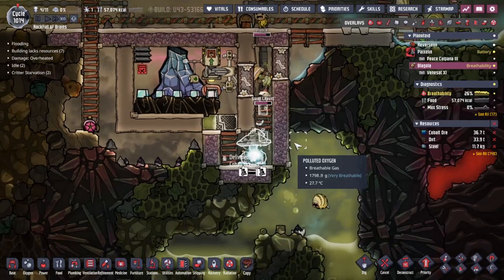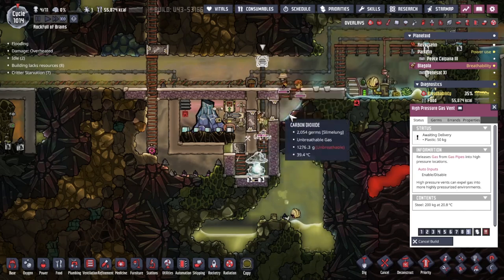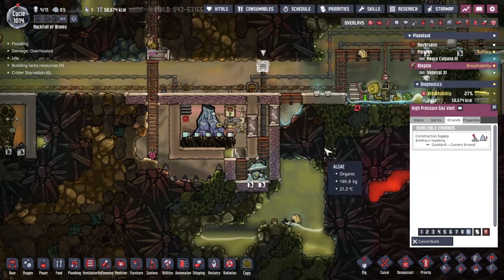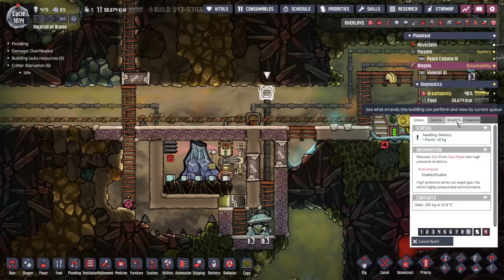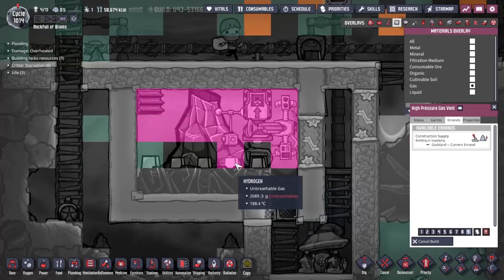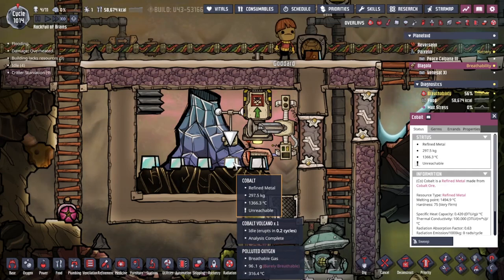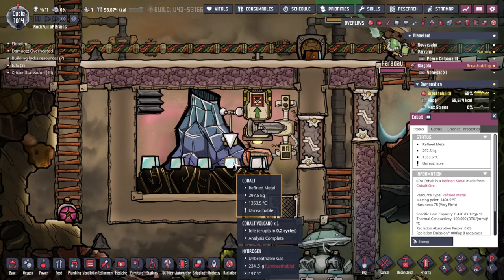That was pretty quick actually. Of course, we do have some breathing issues and no one's come along to make a delivery of the plastic to the vent here. The hydrogen has indeed touched, and I think maybe this cobalt is dropping pretty sharply in temperature - it was 1,300 and it's still 1,300, but we are physically watching it drop by degrees a second. So I am all about that. Let's have a look - this conveyor loader is climbing in temperature, that's a little bit concerning.